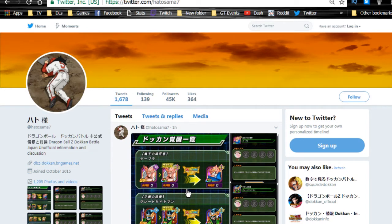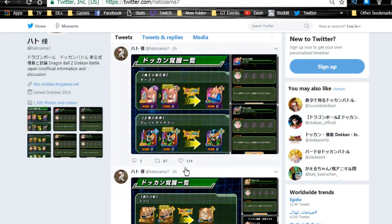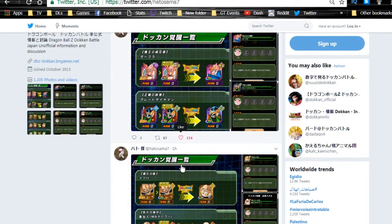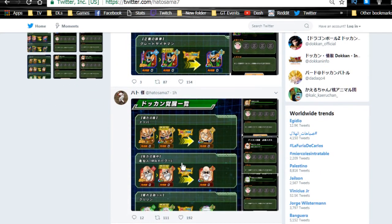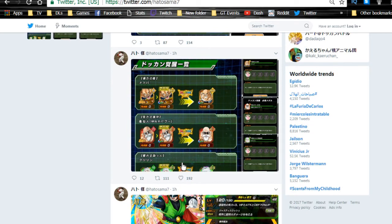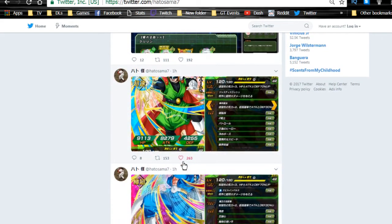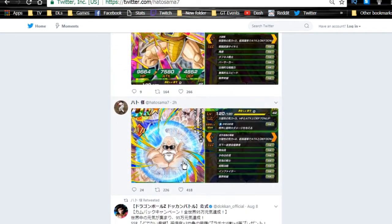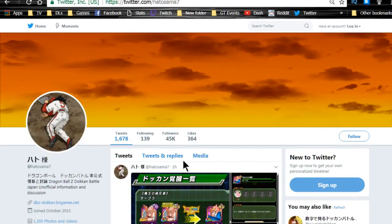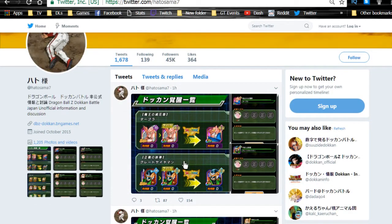About an hour ago I got some notifications from Hadosama7 about the new cards that are currently getting Dokkan Awakenings. These are all the Baba Shop exclusive cards — free-to-play units that you can purchase from the Baba Shop — and now they have Dokkan Awakenings. Some of these Dokkan Awakenings are freaking awesome. Make sure you follow Hadosama7.